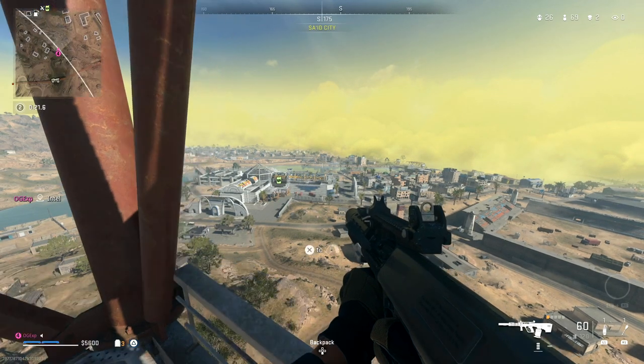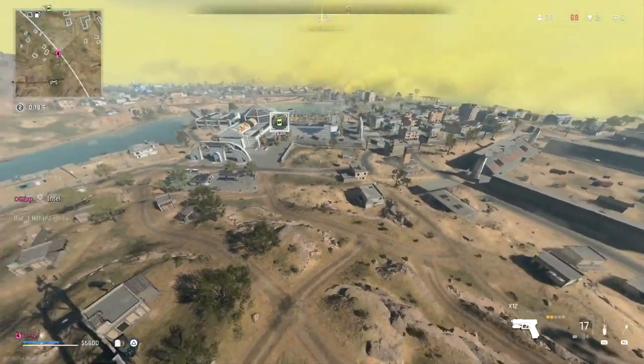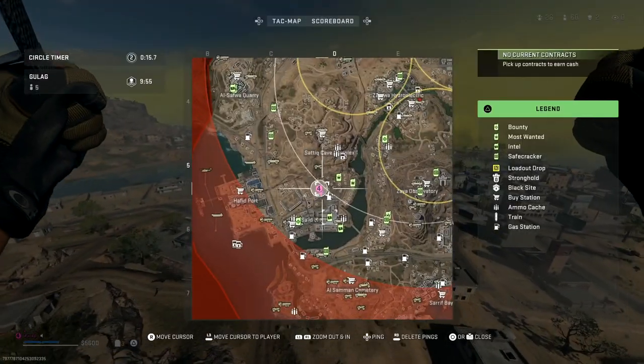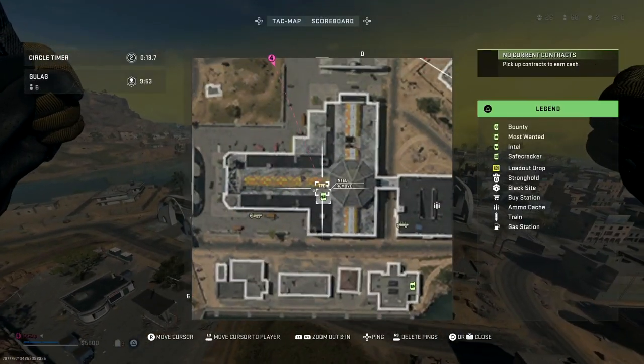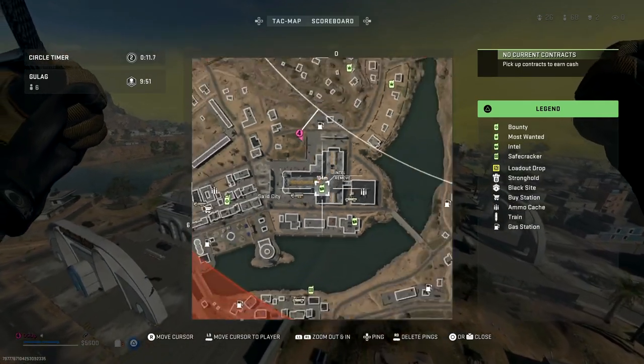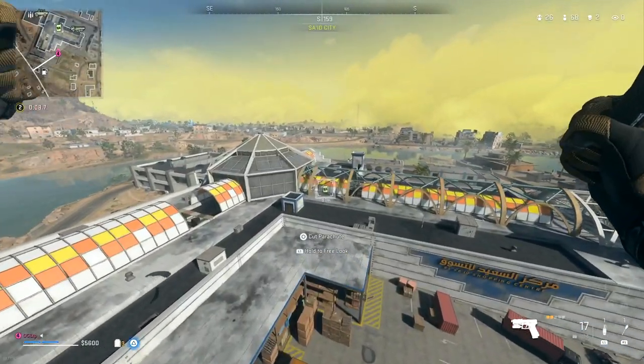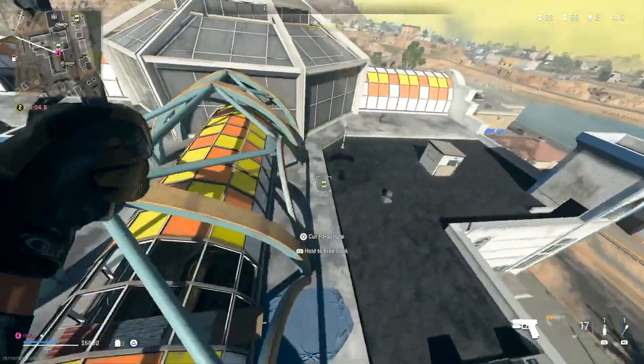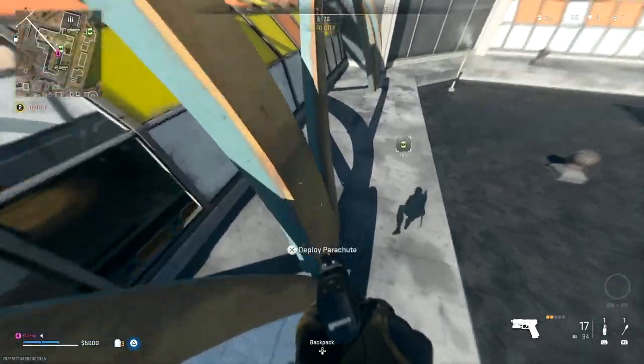Hey, what's going on guys, it's Gaz here, welcome back to a brand new video. Today we're playing Warzone 2 on Al-Mazra. In this video we actually have an awesome double weapon XP glitch — you can go from like level 1 up to level 8 or even beyond, depending on how many of these contracts that you do.